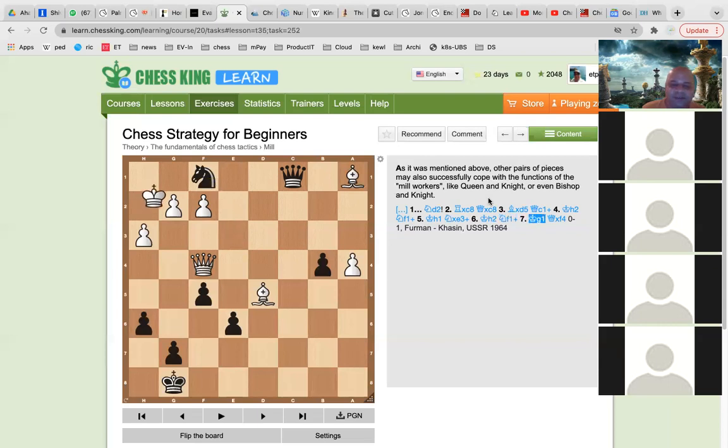After the E3 pawn was taken, White's queen — which you would never have thought would be captured like this — gets captured. Otherwise, who would think the queen would be without support like this in this position?